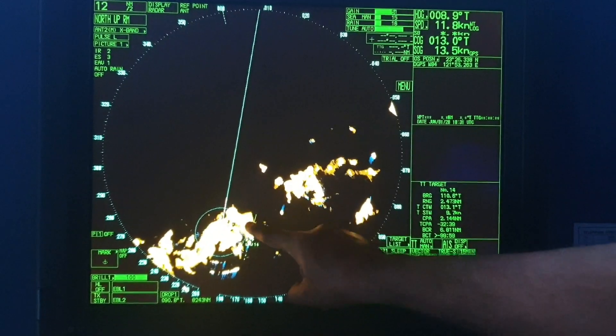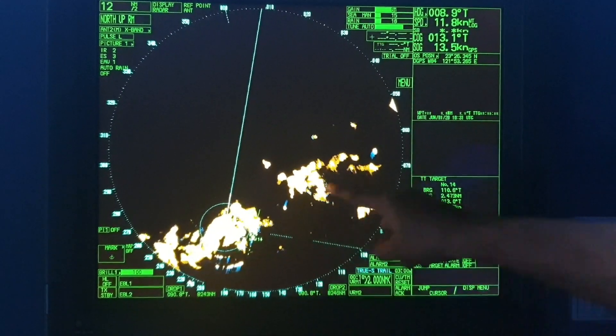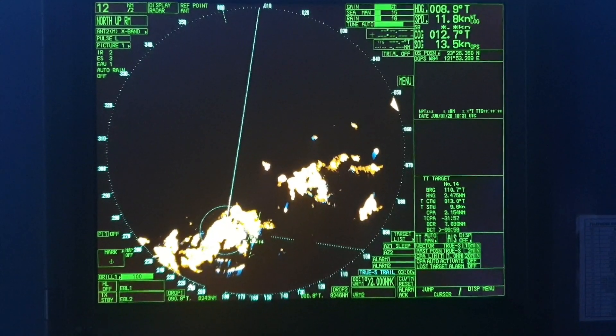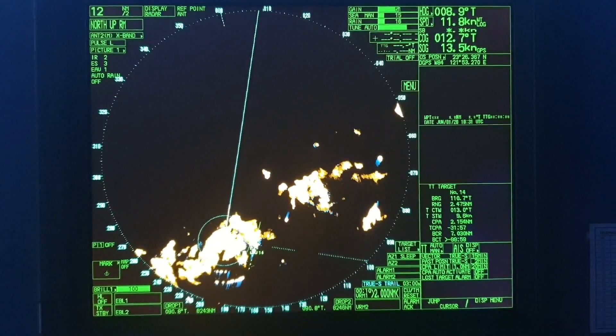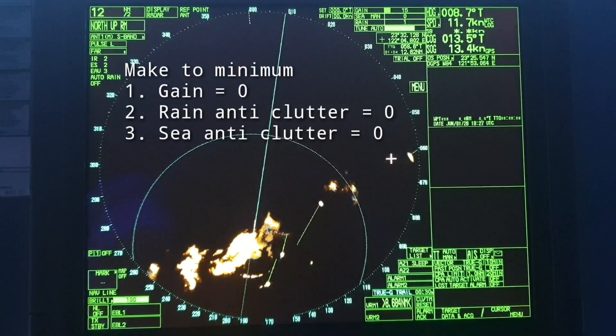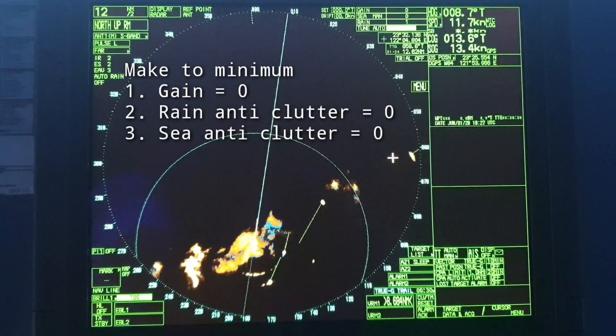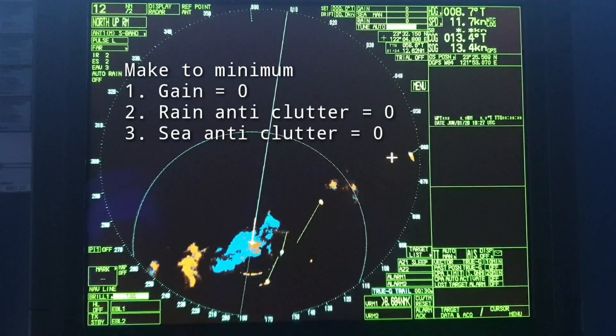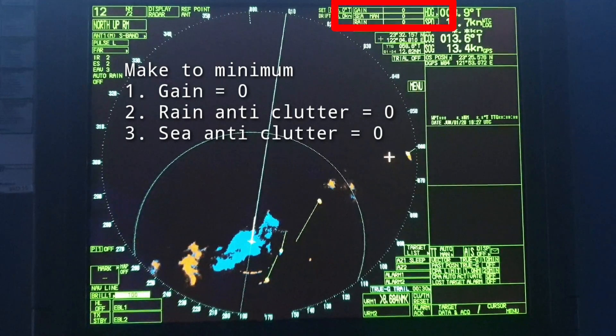So let us see how we are going to tune our radar and make it effective so that there is no clutter from rain and sea. To begin with, we will make gain, rain anti-clutter, and sea anti-clutter all minimum — make all the values zero.